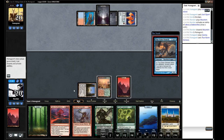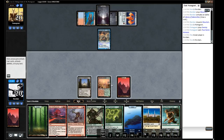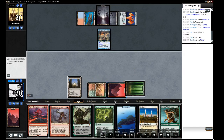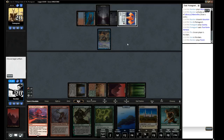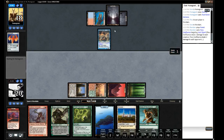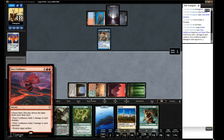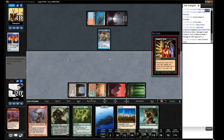If he plays a creature like that, that's going to be a problem. Actually no, we can Fiery Confluence that and that will be very nice because it will also hit his Signet. One to each creature, one to each opponent, and destroy — oh, it doesn't work on him. Right, because it deals one to each creature. Well, it still did slow him down, but that was wasted damage. That was a poor play.